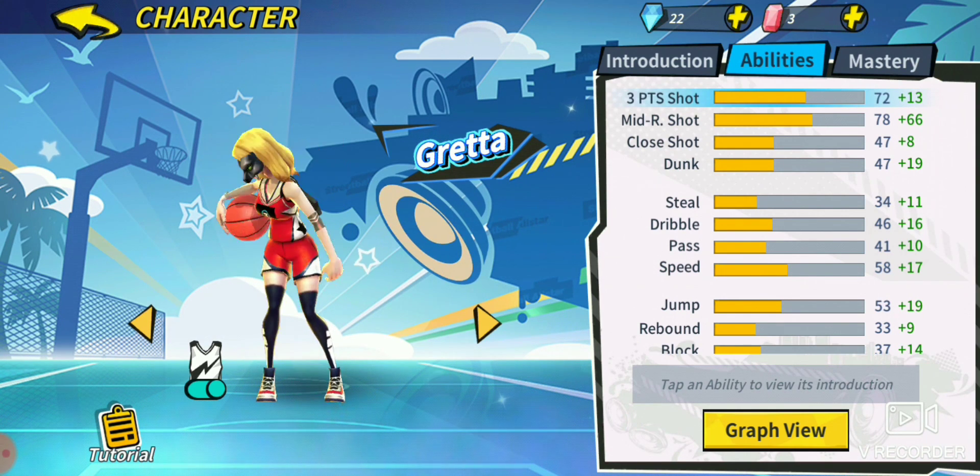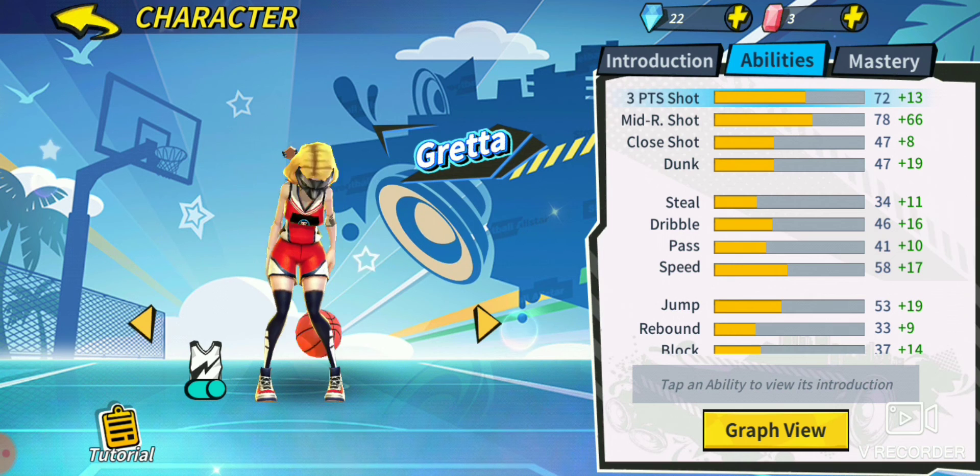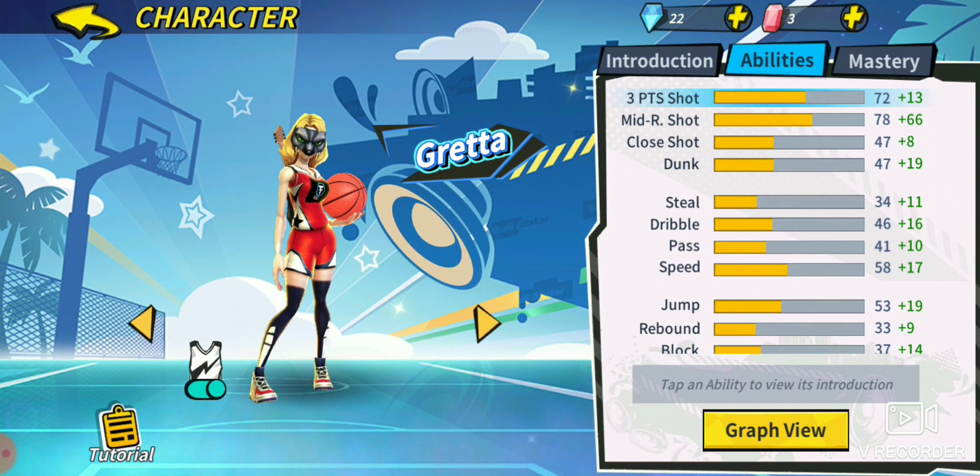She is pretty good inside the mid-range area, so make sure you're shooting out there with her. Close shot at 47 — she's not very good at those close shots and layups, so keep that in mind. You will be missing a lot of your double pumps. Dunk at 47 — you should not be dunking with Greta. She is a small forward, but that does not mean you should be dunking with her. That is a very low base, and she doesn't get very much from her cells either.